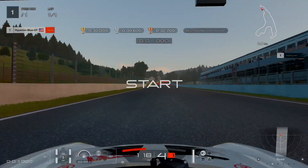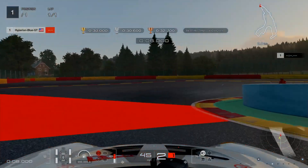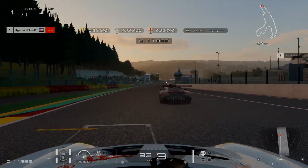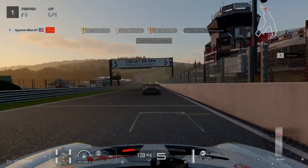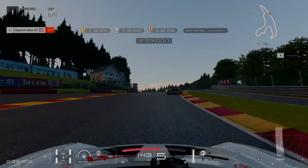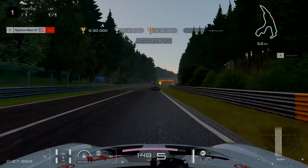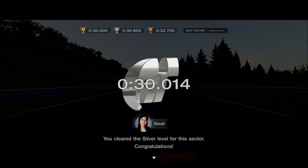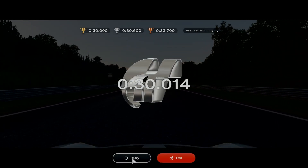Going for the hood cam with radar on. Taking a good position inside the apex. Turn 1 cleared. Speeding up onto turn 2, going up the hill into turns 3 through 5. Eau Rouge coming up — stay steady, don't go off track. So close to a perfect gold medal — 30.14 seconds. Ends up silver level.